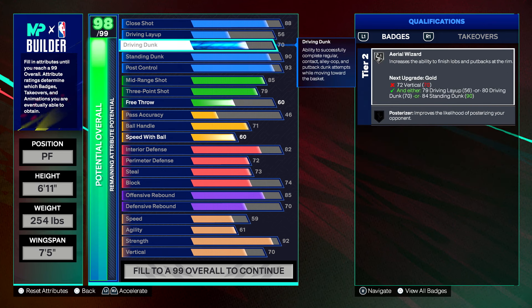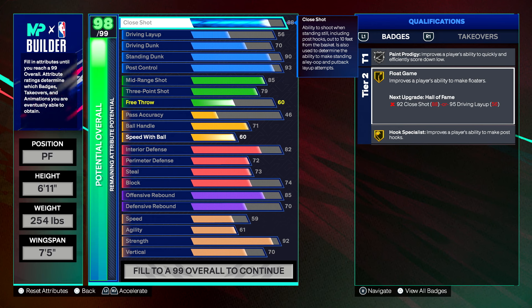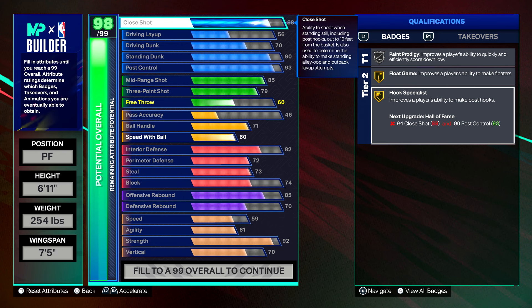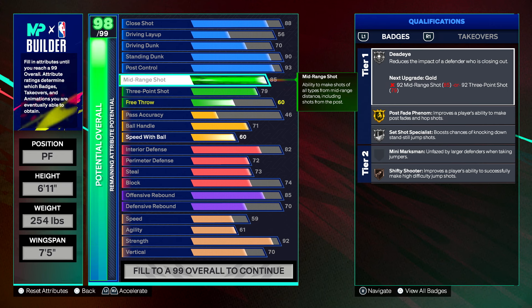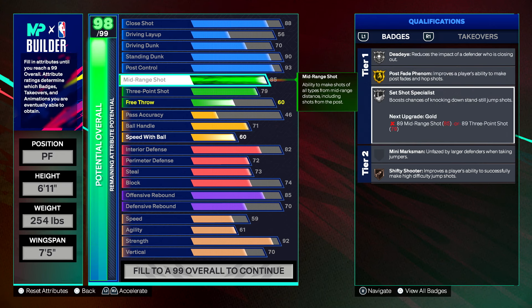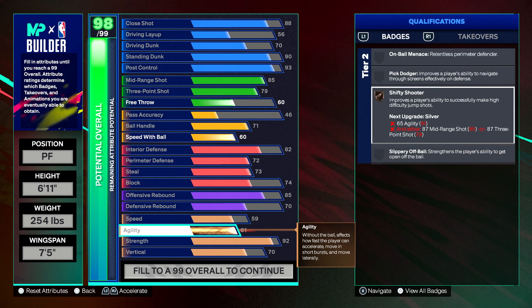We get a 70 driving dunk with lots of good dunk animations, and an 88 close shot. Gold Float Game for floaters will be very OP with the low layup rating. Gold Hook Specialist for toxic post scoring. Silver Deadeye, Set Shot Specialist, Post Fade Phenom on gold, and Bronze Shifty Shooter because our agility is 60 — if it were 59 we wouldn't even get that badge. This is a tier two badge, so you can make it silver with a max plus one for fadeaways.